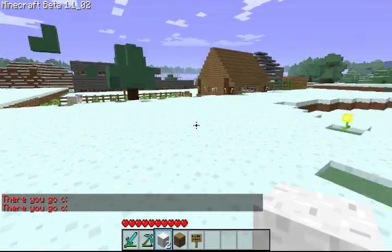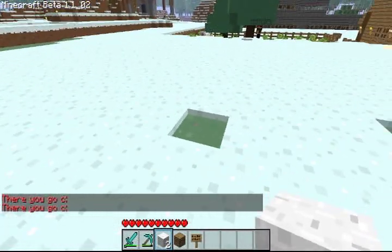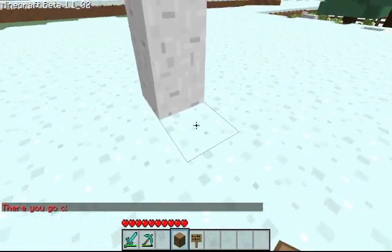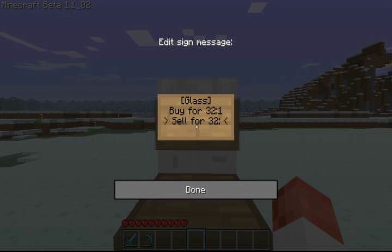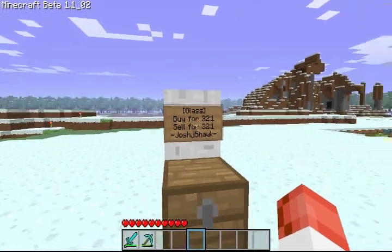This one is a little more complicated. You need to have two items: a chest, and then behind it you're going to put a sign. On the sign, you're going to put the item you want to sell, and then you're going to put buy for — let's say I want to sell 32 glass for one gold. But then other players will sell it to me for, let's do the same price. And then down here you have to put your name. Capitalization will matter, you have to put it in the hyphens, and it will not let you put another user's name on your sign. So there you go, made my little store.